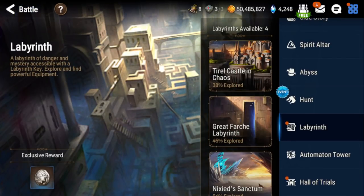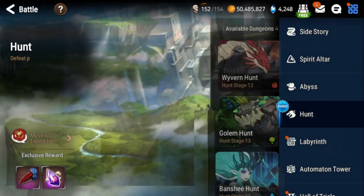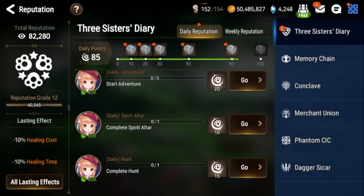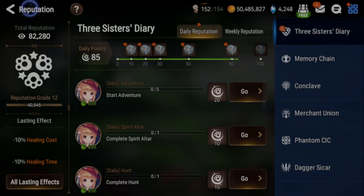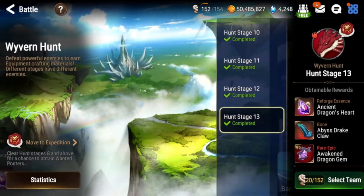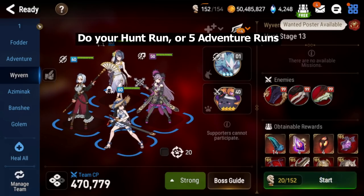For the last remaining reputation points, you can either do one hunt run or five adventure runs. I'm at 85 so I could do one hunt run or five adventure runs — obviously I'm going to do the hunt run because it's quicker.